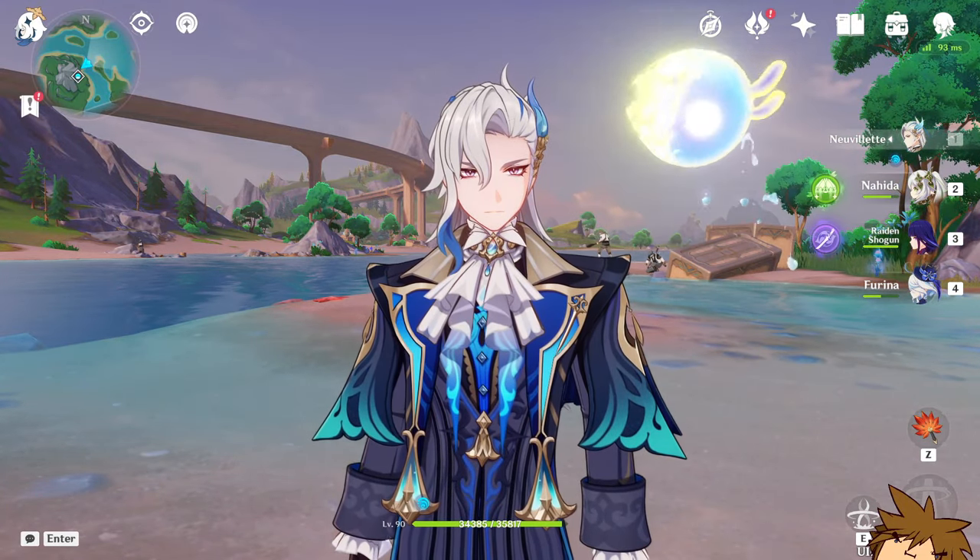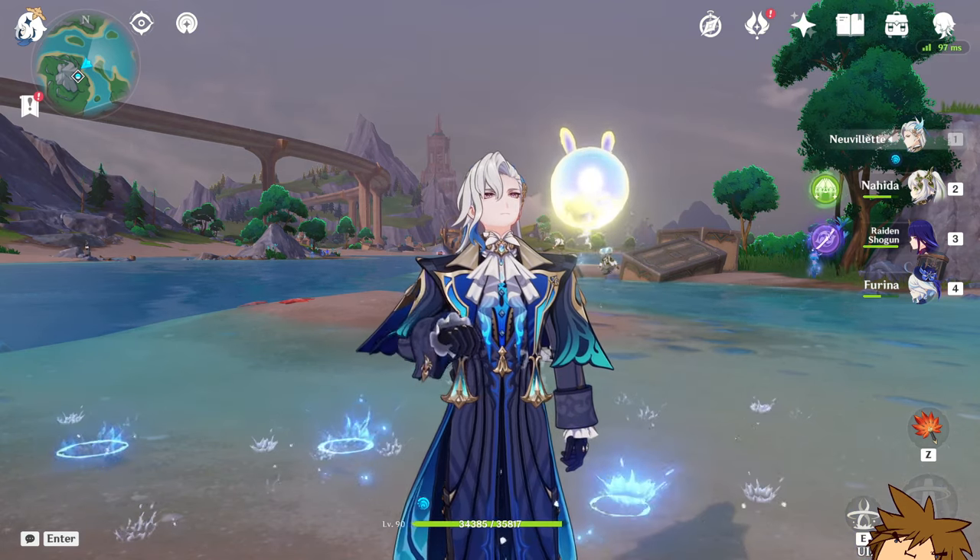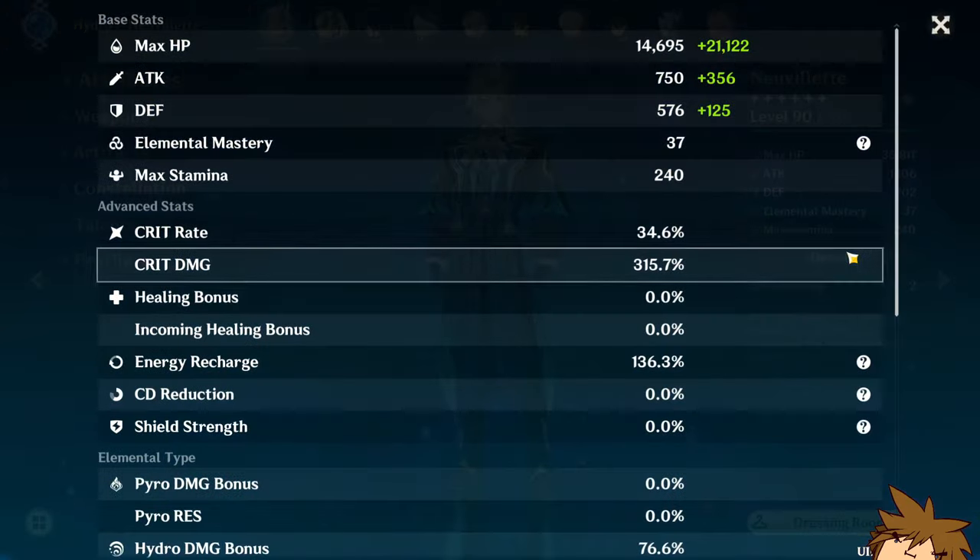Ladies and gents, we're building Nevelette, and we're going to be using 2000 resin to fully gear him up in the artifact section. These are my current stats, and I don't think they are the worst of all time, but I could improve them ever so slightly.